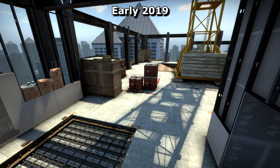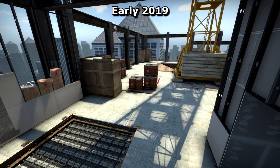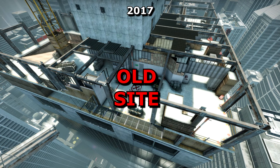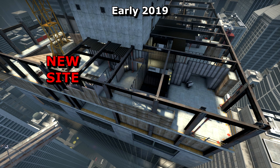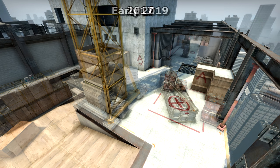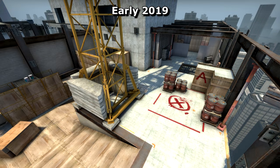Gone are the neon post-processing effects the map used to suffer from. It's now a lot easier on the eyes, becoming a more pleasant orange-blue colour scheme instead. The bombsite itself has moved across, away from CT spawn and almost to the ramp the terrorists approach from. And instead of being able to see right across the building, construction has progressed and vision is obstructed by several separate rooms. This will make the bombsite feel more enclosed, making planting and diffusing a less exposed affair.